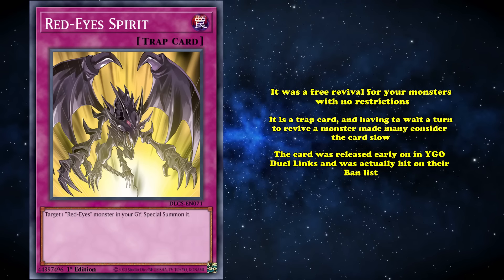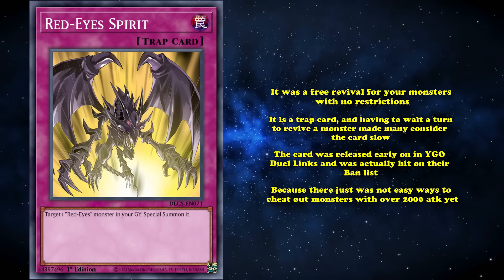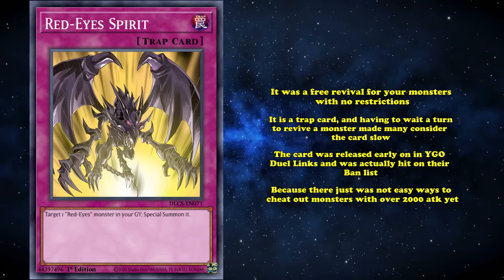Funny enough, the card was released early on in Yu-Gi-Oh! Duel Links, and was actually hit on their ban list, specifically because there just wasn't easy ways to cheat out monsters with over 2,000 attack yet. In the TCG, better options would be available to Red-Eyes that would trump playing the card later along the line.